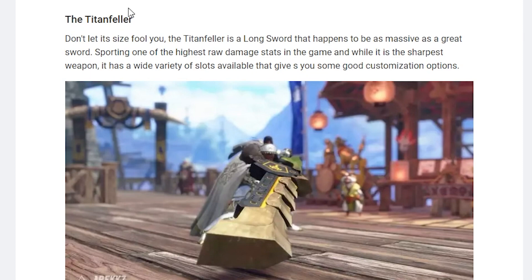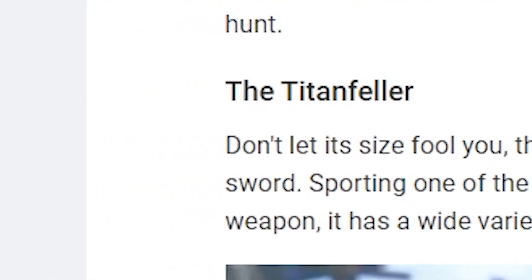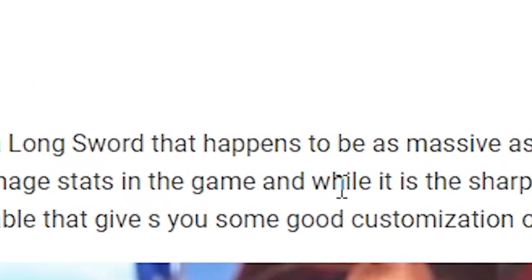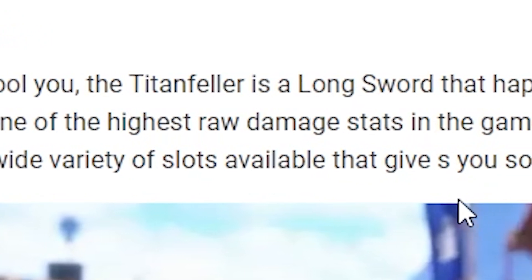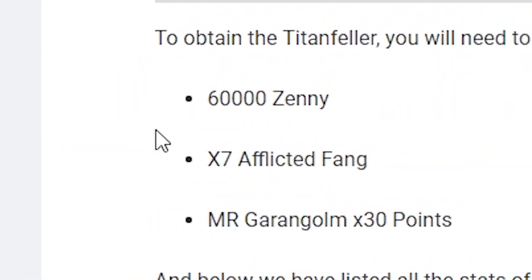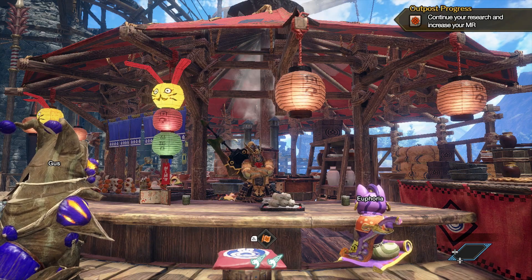We see the top longsword on the top five best longswords list is this one — the Titanfeller — which is the one we're using today. And it says, 'Don't let its size fool you. The Titanfeller is a longsword that happens to be as massive as a greatsword,' which means it must do a lot of damage, right? It must do so much damage. Sporting one of the highest raw damage stats in the game, and it is the sharpest weapon — which means it must be very good. It has a wide variety of slots available that gives you some good customization options, and it only costs 60,000 zenny, which is not a lot of zenny. So we're gonna be running with this one today.